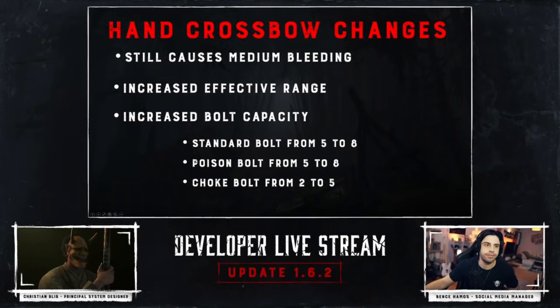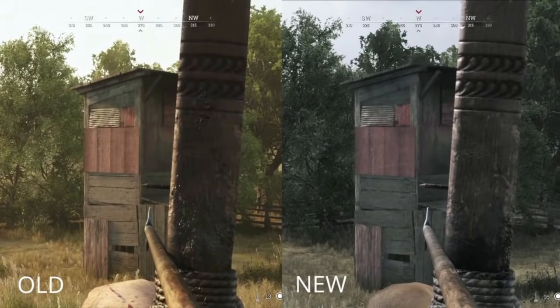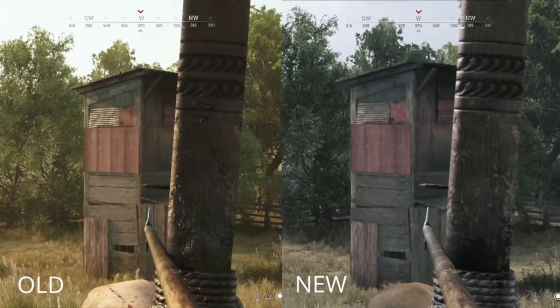With the hand crossbow, it does medium bleeding, has a small range increase, and has more bolts. They said this change will be the least noticeable. For the bow and arrow, they want the bow to be a faster alternative to the crossbow that doesn't hit quite as hard. The bow causes medium bleeding. They changed some hit detection on limbs to make it more accurate, and they increased the sway, so if you hold a bow shot too long, the bow will start to sway a lot more.